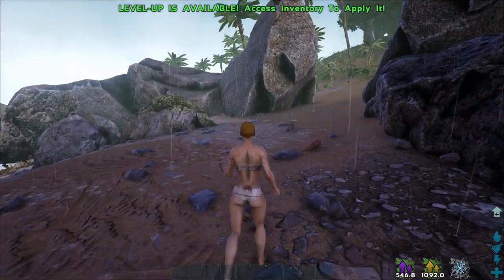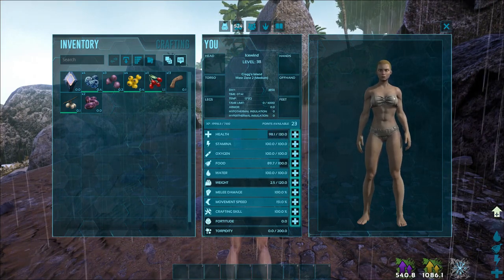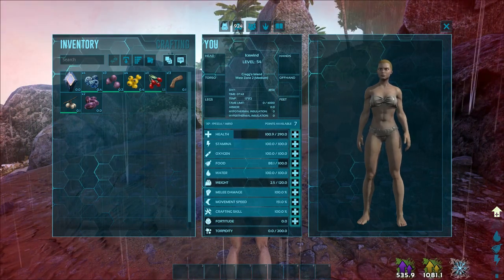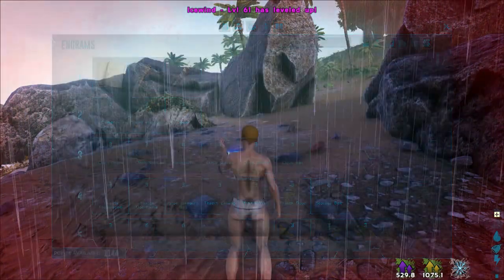The Quetzal Dossier — and 28 levels. It's a lot, guys. It's really a lot. We can fill the health and the stamina: 300 health, 130 stamina, moving speed. That's it.